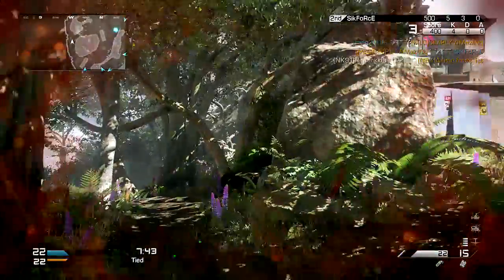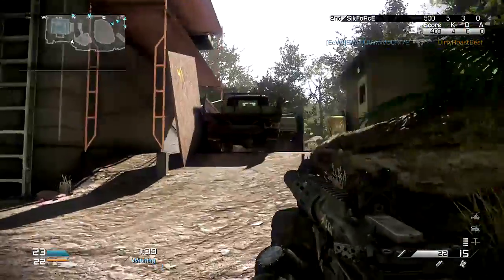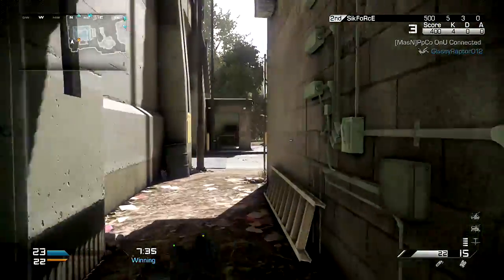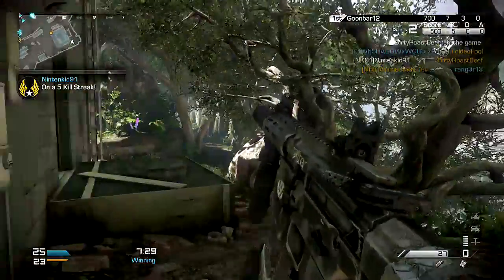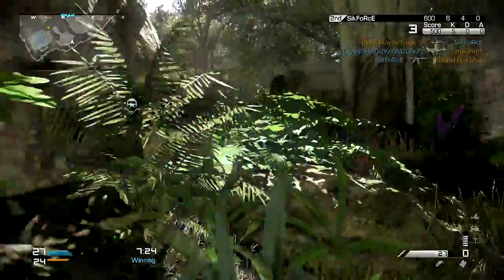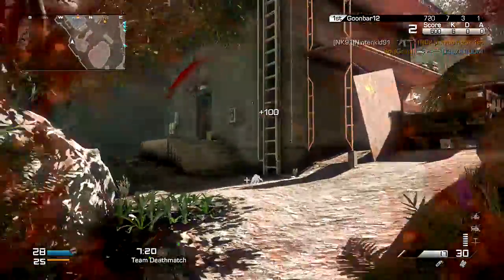Once I realize there's a bunch of teammates over on the right, I won't watch that side as much — I'll trust them to pick off anyone coming from there. That's one thing you guys need to really have: map awareness. It's one of the biggest things that will help you when you're trying to go for higher scores or getting those kill streaks. You just have to have that map awareness.